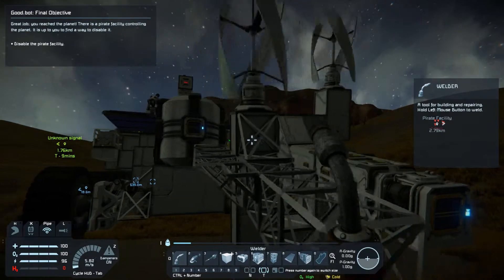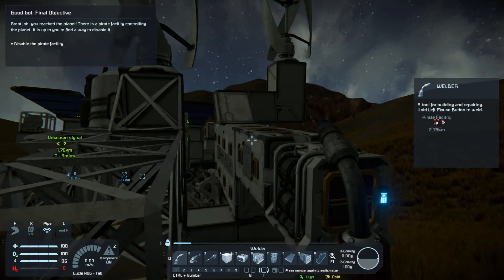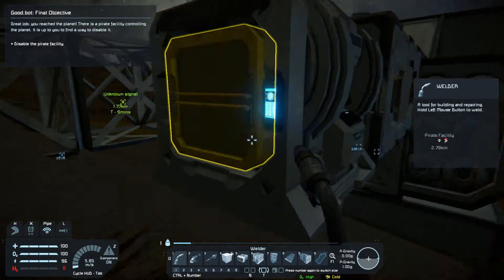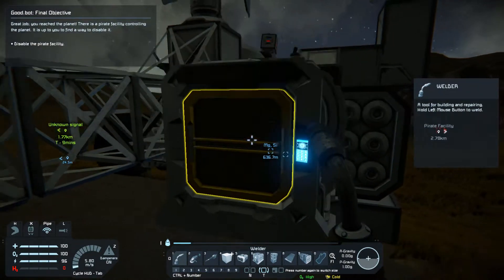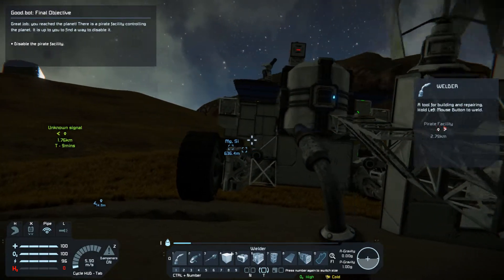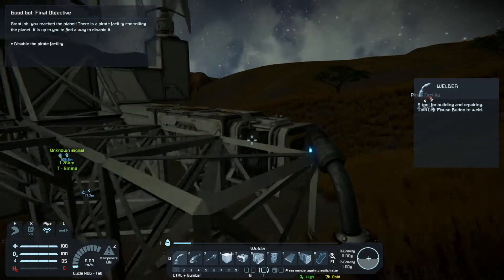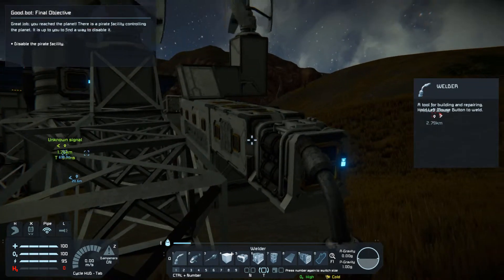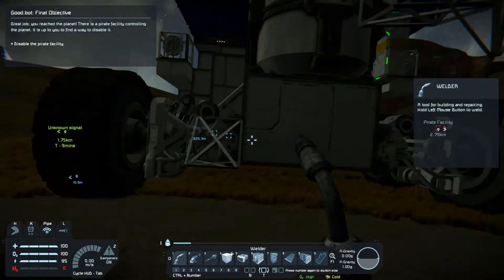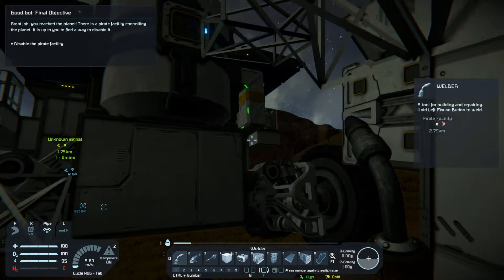Would you believe that I actually messed up? I didn't actually bring enough supplies to build what I needed. I didn't bring enough motors to build an assembler, and I didn't bring enough motors to build the survival kit either. So I had to improvise — I had to survive like I did on the moon, only I didn't have to worry about the oxygen or that much power. So I was able to build the turbine and the refinery, but I wasn't able to build the assembler. I had to scavenge motors off the suspension, off the parachute deploy blocks.